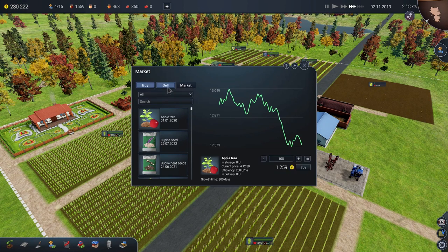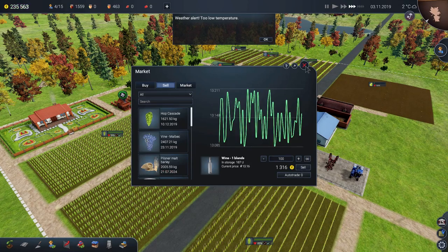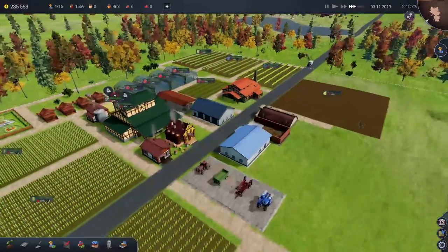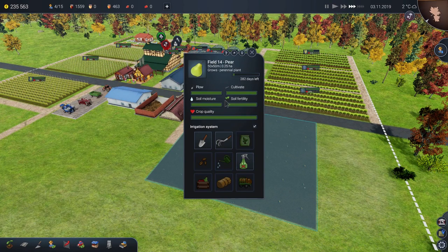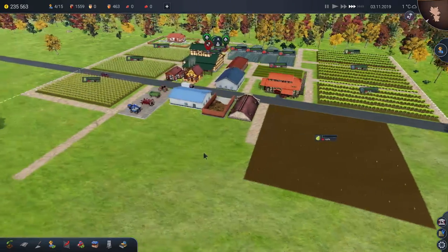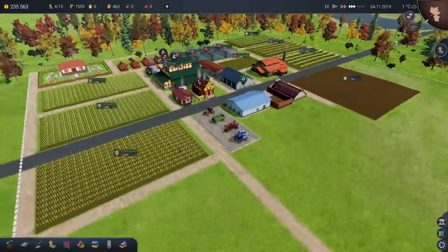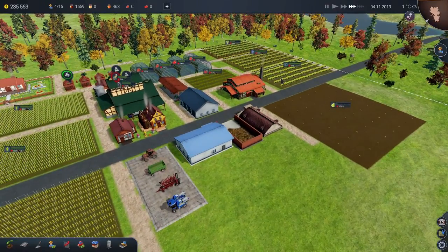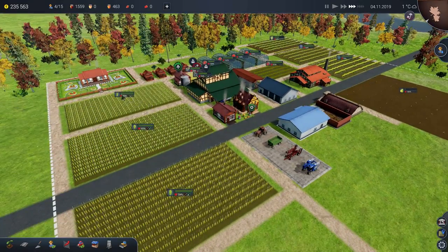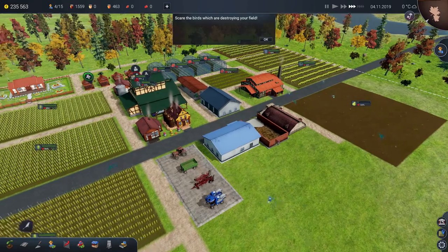We've got strawberries to sell — while they're still getting a vaguely good price. Too low temperature — did we just get the pear orchard in in time? I think we might have just scraped getting the pear orchard ready. Phew, that was very very close. That can continue to grow. Three lots of grapes, three lots of hop fields, a nice little orchard coming in. Scare the birds which are destroying your fields — whoa, birds! This must be a new little mini-game — I've never seen it before.